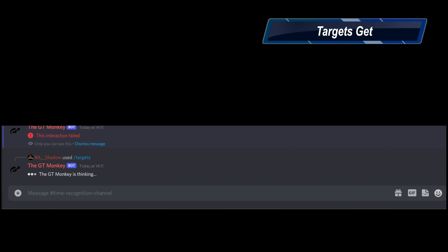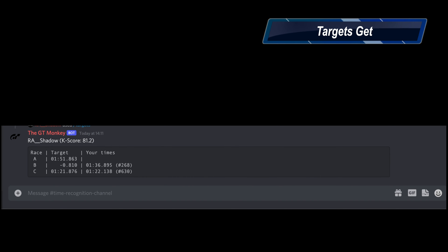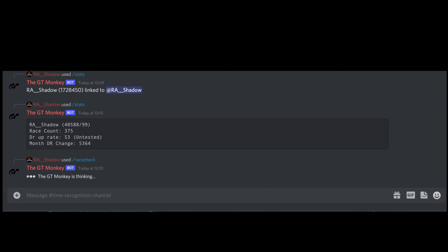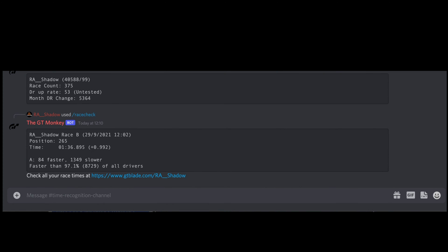Targets get: once you've registered you can use targets, and this will bring up your Kudos Prime targets and whether you've beaten them. Race B I've beaten by eight tenths, and race C I need to improve a little bit to get within my target and improve my K score. This is just a bit of fun — there's no requirement to do this, it's just an extra feature. Once registered, you can also do a race check without needing to put in the PSN and you get back the same details.